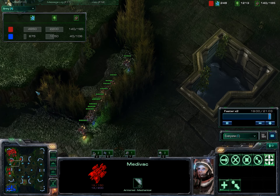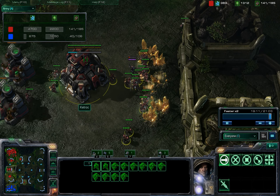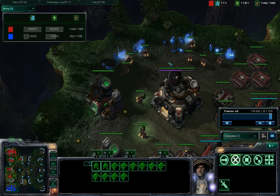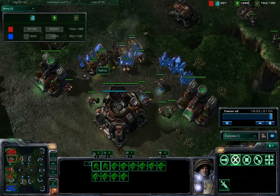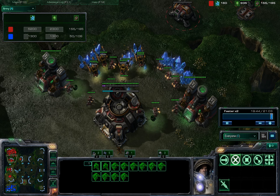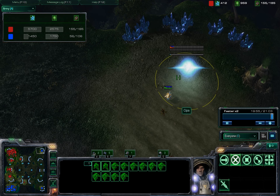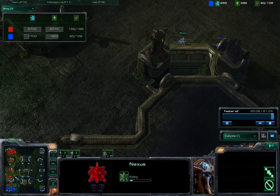Protoss is down to 1 base and I'm transferring some SCVs over — mostly from my main since my main was probably close to dry. And using my mules on my newest expansion. Looks like he's setting up a couple hidden expansions, which is a good idea. I mean, he's got the resources for it.